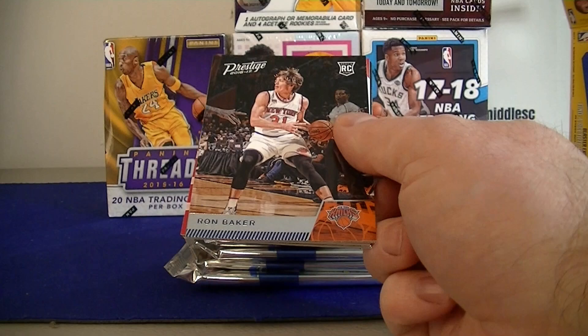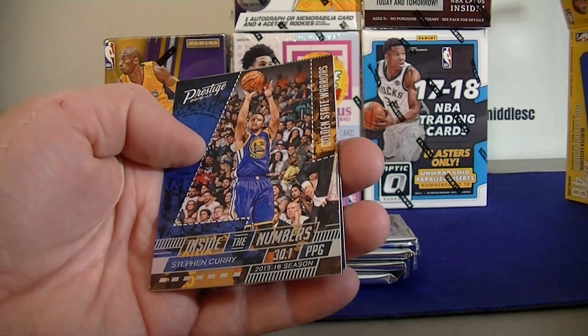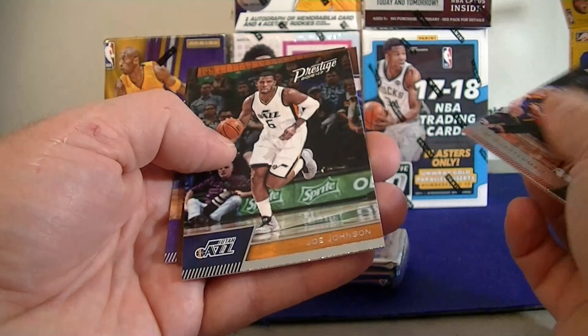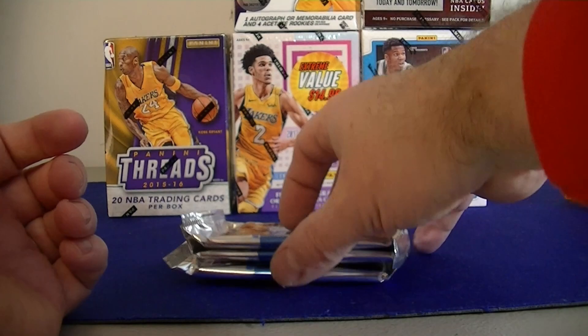Baker Rookie. We got Patel. Rookie class. Nice. Steph Curry inside the numbers. And we got Monroe and DeRozan. Two more acetate rookies to come. Gorman, Johnson. We got Bender acetate rookie. Barnes, J.R. Smith, and Tyson Chandler. All-time greats — three more packs.